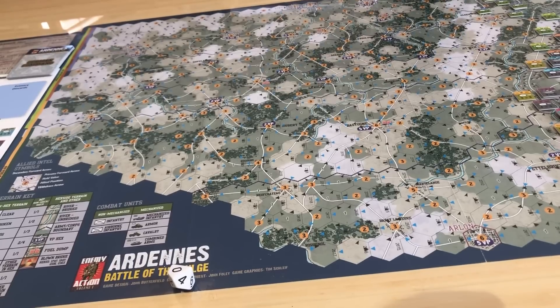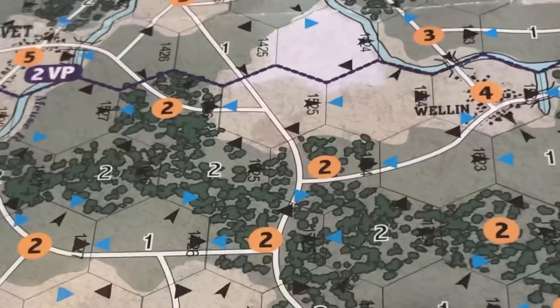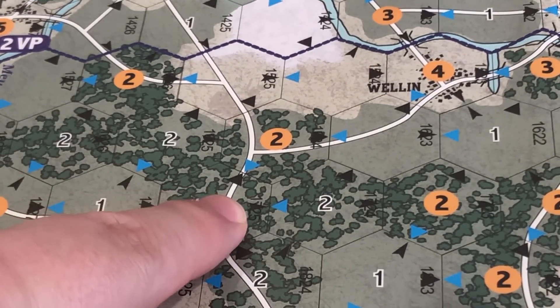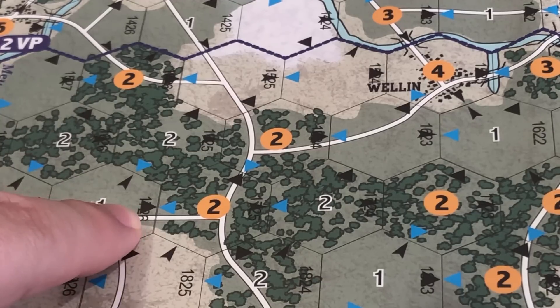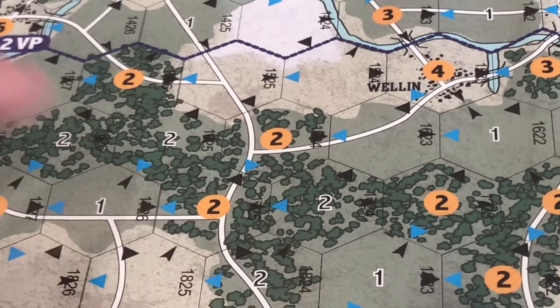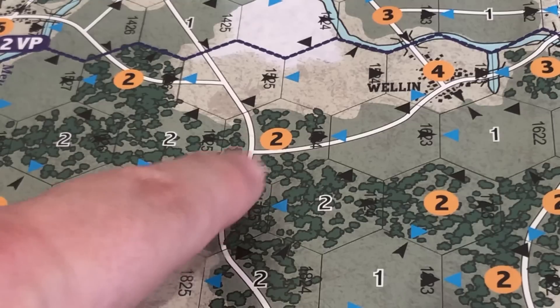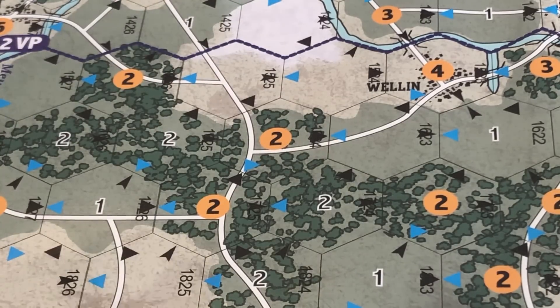The one unfortunate thing about the German solo map is that it's really hard to read compared to the other two. Look at these hexes — you can see clearly that this is 1825. That one is probably 1725 because we can see a 26 there, and by process of deduction this has to be 1725. But that 1725 is really difficult to read. We know it's 1624 because I see 1623 up here. It's not very easy to determine what these hex numbers are — you sort of have to look around for some frame of reference. It's not rocket science, but it is pretty difficult.